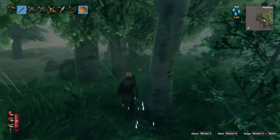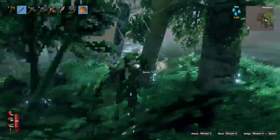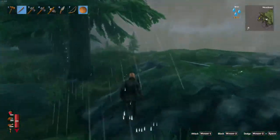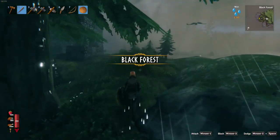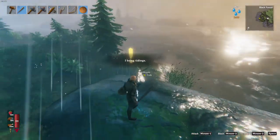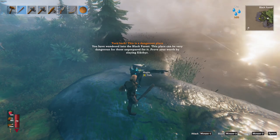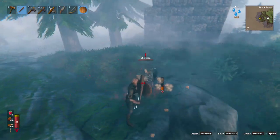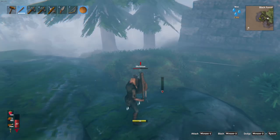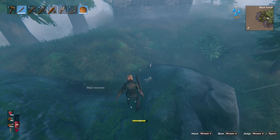Well, at least I opened up some of it. That area's opened up. Oh, we got another building — check this building out. I haven't seen any of those little — Black Forest. Well, I guess I'll talk to him since he's here. Turn back — this is a dangerous place. You have wandered into the Black Forest. This place can be very dangerous for those unprepared. Oh, I apparently took a hit but I need to eat.